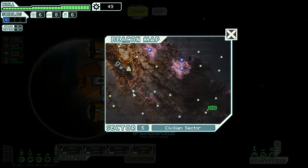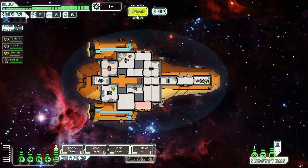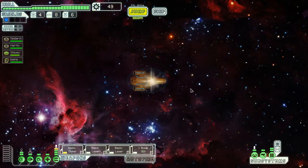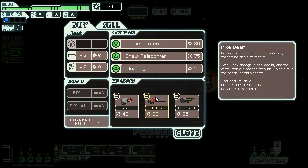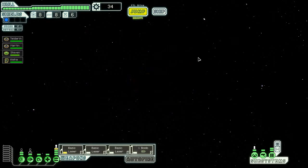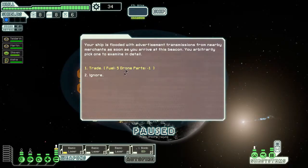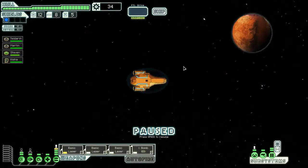Let's jump here. I don't even know if I have enough fuel to get there — I should have bought more. There's a store here though, so I'll buy more fuel — I desperately need it. Drone control, crew teleporter, cloaking, and a pike beam. Interesting — it can cut across entire ships assuming there's no shield to stop it. As long as I can sell it or trade it I'm good.